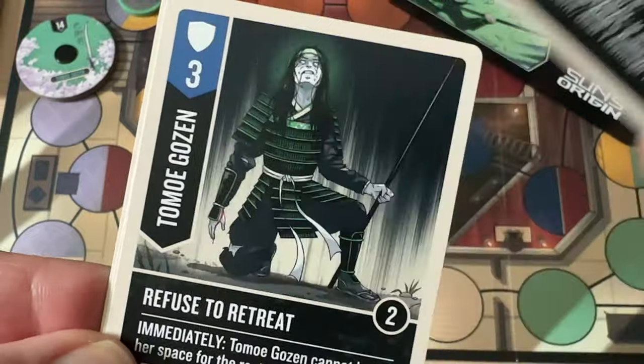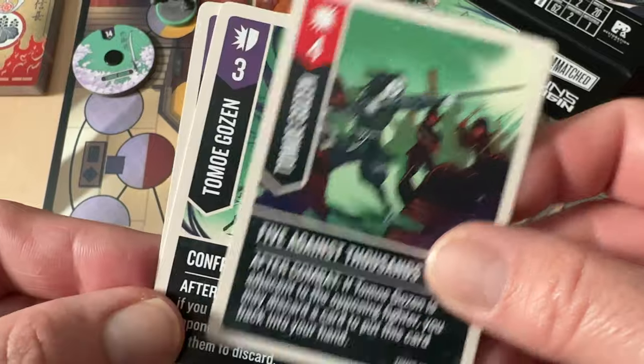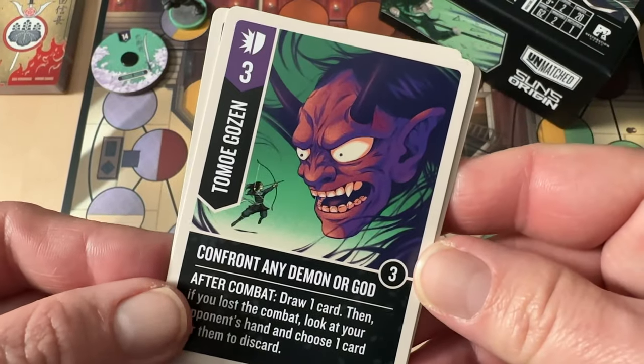What I particularly love about Tomoe Gozen is the story that emerges as she's playing. Her special ability specifically targets the hero, not sidekicks, and several cards in the deck also specifically target heroes. So she's encouraged to have that showdown with the big bad — trying to have that honorable final battle, whether to her detriment or her benefit. She wants her final story to be one told for ages to come, and clearly it worked because she's in an Unmatched set.